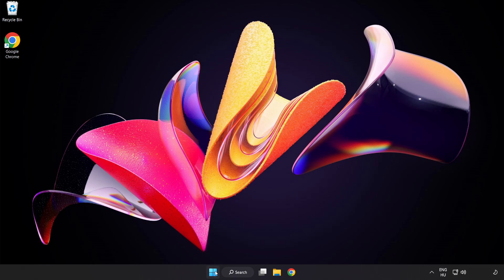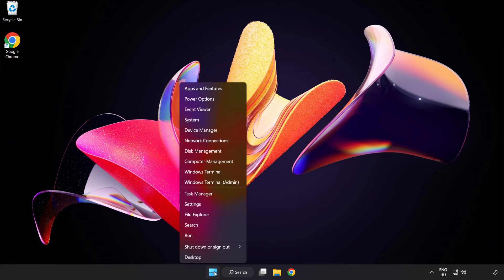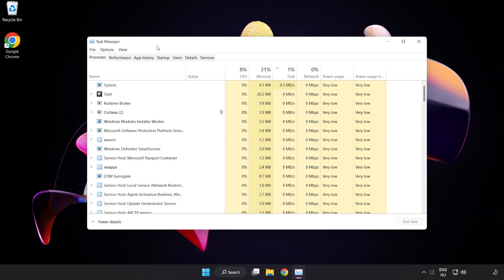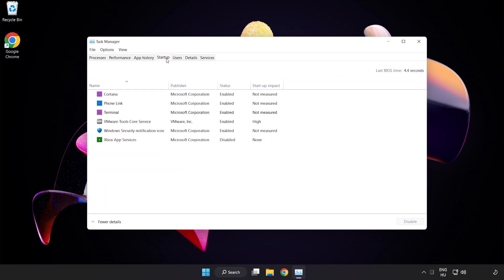If that didn't work, right click start menu. Open task manager. Click startup. Disable not used applications. Close window.